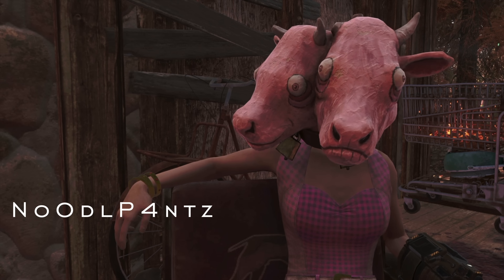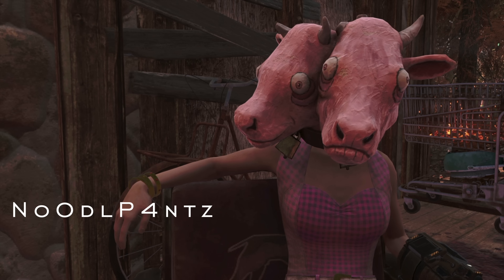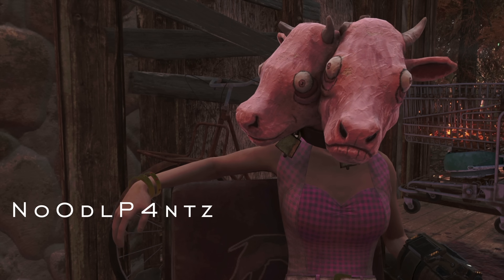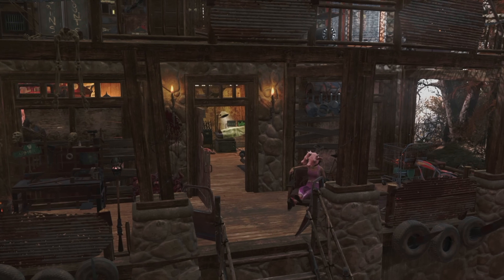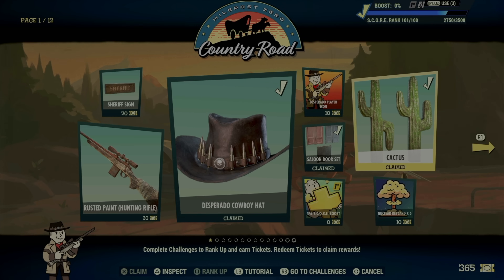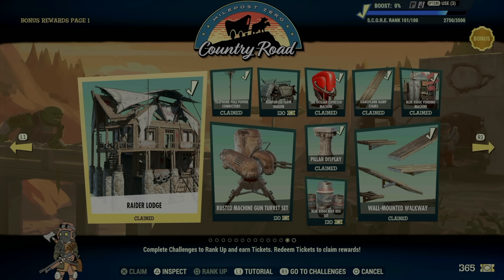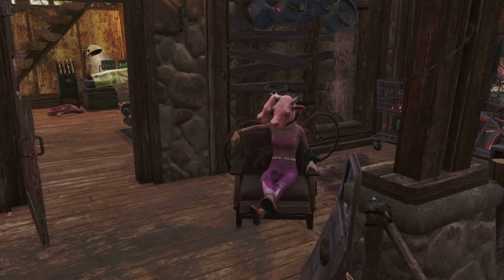Hey everyone, Noodle here with another in-depth look at one of the new rewards from the Season 18 scoreboard. Today I will deploy, decorate, and review the Raider Lodge. The Raider Lodge has been a highly anticipated prefab building — you can purchase it with tickets once you grind your way through the entire scoreboard. It's on bonus page one.